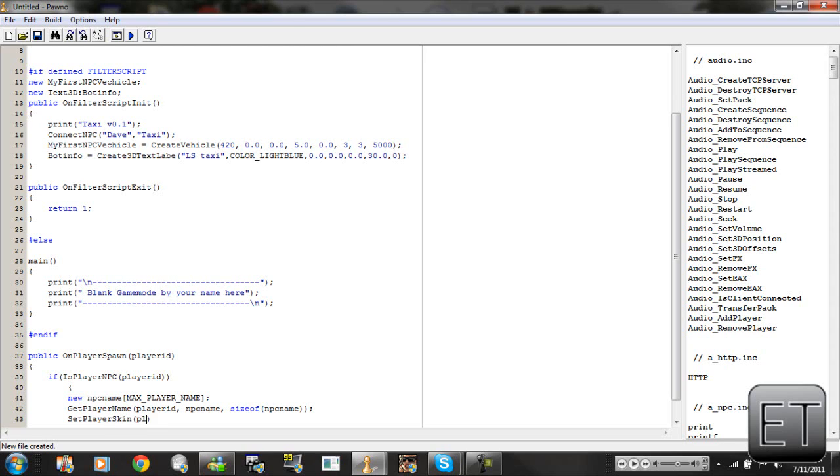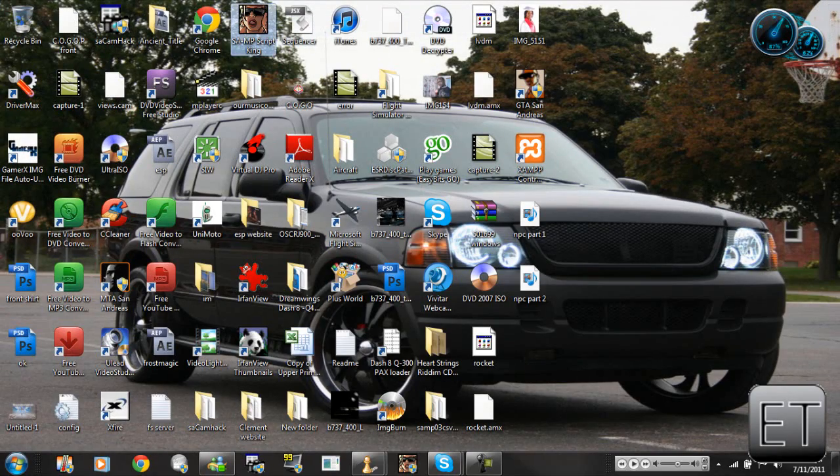SetPlayerSkin open bracket close bracket, playerID comma — and here we're going to press space and type in the ID for the skin. So I'm going to go to Script King.